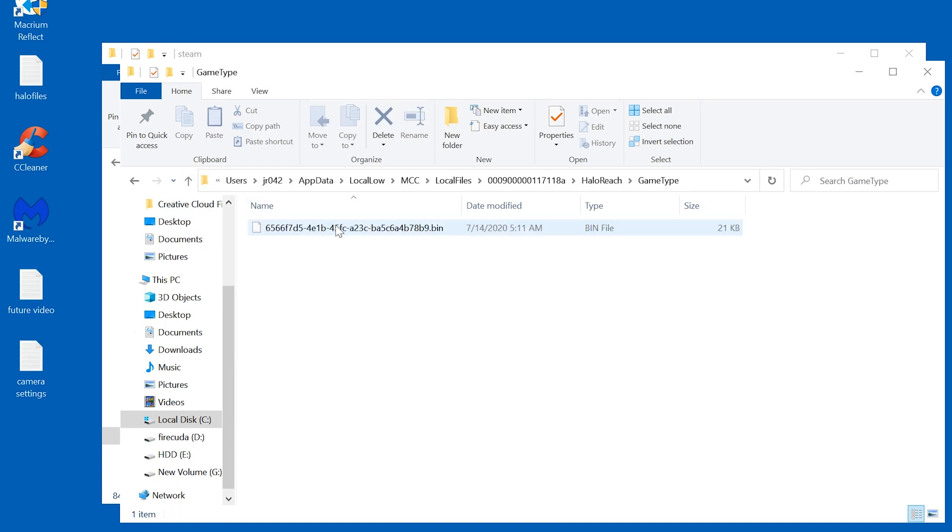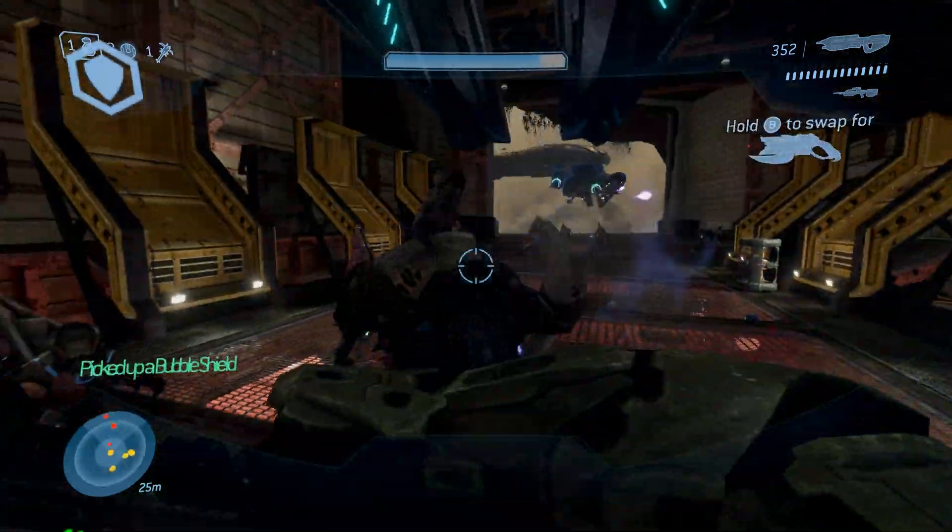Go to the game type or map folder — whatever it says — and drop the respective file in there. For that to actually appear, you may have to create a fake file in MCC first. If you're trying to import a map, create a quick forge map, save it, then drop the custom map file in there. Once you do that, you should be able to access it through the file share inside the game. Note that it may be named something weird, so look at the date modified to find which one you're trying to access.